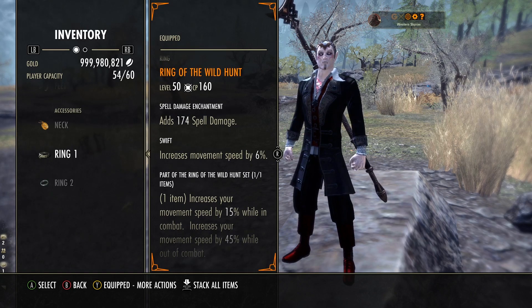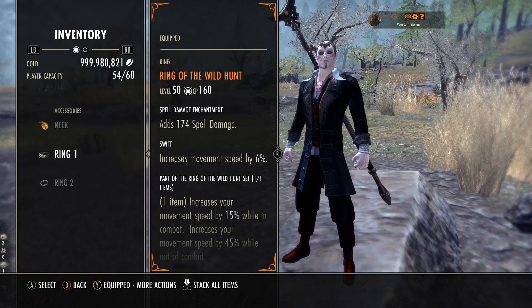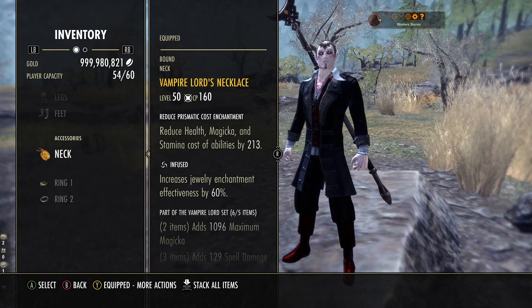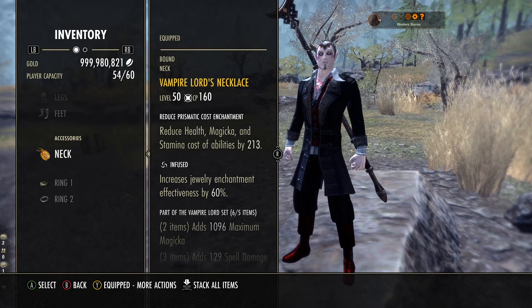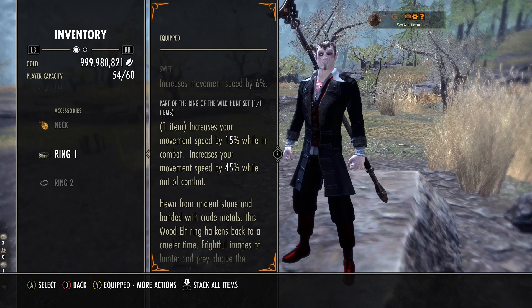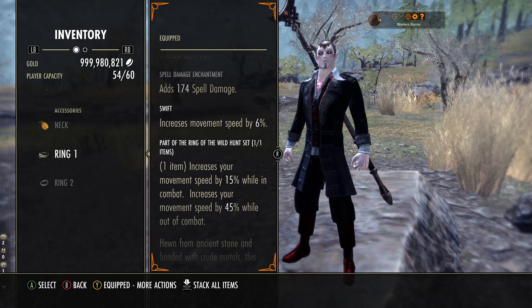We've gone full Vampire Lord set: six slots — two weapons on the front, one jewellery on potentates, two pieces for the monster set, and five on the body with one spare crafted piece of whatever you like. For jewellery: one potentates, one Ring of the Wild Hunt, and one crafted. Ring of the Wild Hunt comes in Swift for a speed bonus. We've gone one Infused, one Healthy, and one Swift. The Infused has a special glyph — a new one that reduces the cost of health, magicka, and stamina abilities by 2.13k, which helps towards basically everything. You can alternatively use a magicka reduction-to-cost glyph to get costs down even further. Ring of the Wild Hunt also increases your movement speed by 15% while in combat and 45% while out of combat, and this stacks with other speed bonuses.